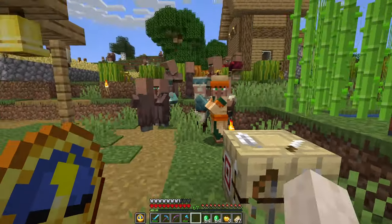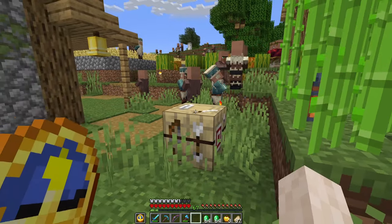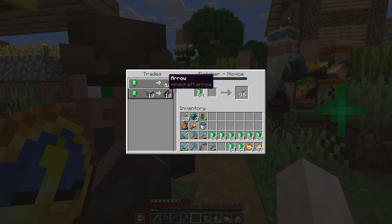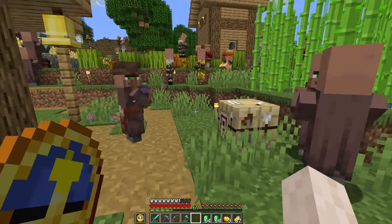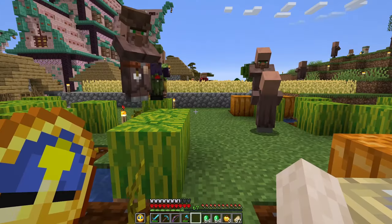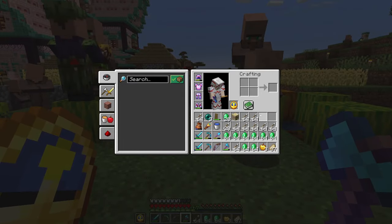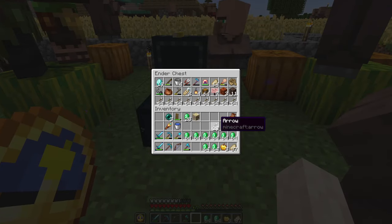I place down the fletching table and a villager takes up the job! With minimum effort, I just got three stacks of arrows - then another three stacks, then another! Nine stacks of arrows in no time at all. I basically have infinity already with this villager. How bad of a shot are you that you need more arrows than this to hit your targets?